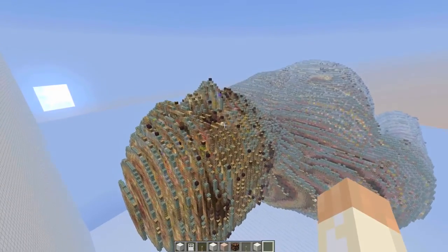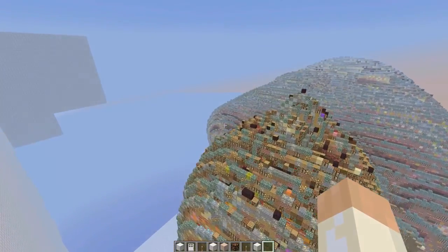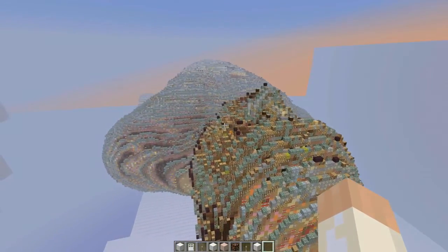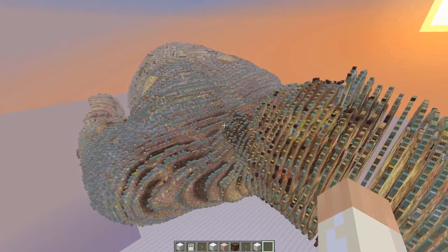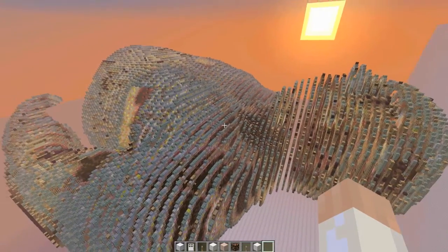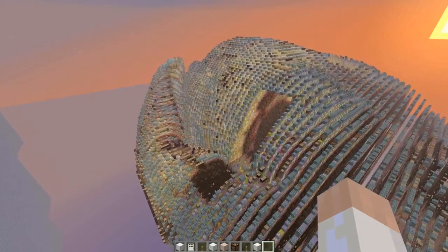I contacted Adrian Brightmore — I put a tweet out near Christmas time actually, this has been a long-running project — and he responded by offering me a fantastic script, a filter for MC Edit, that actually turns a sequence of images in a folder into a three-dimensional object like this.